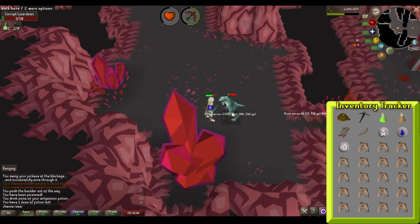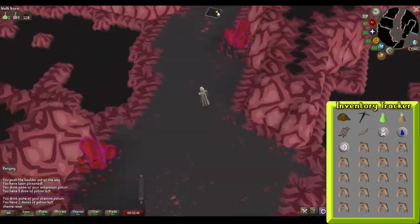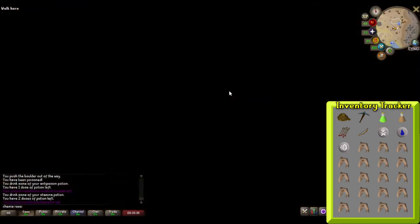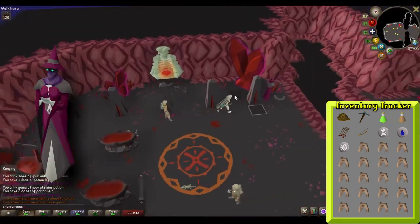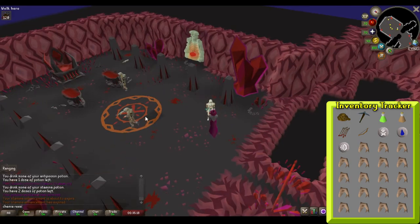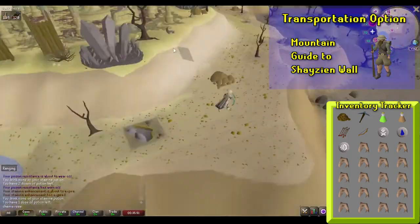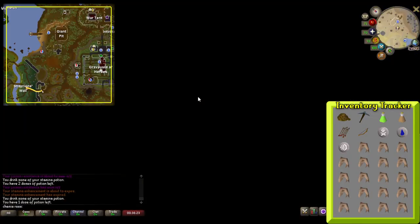Kill the lizardman using whatever combat style you prefer. Once done, inspect the unstable altar past the gate. Head back to Historian Duffy the same way you came and tell him what happened. He will tell you to go back to the altar — head back there and speak to him again, where he will tell you to speak to Nosy, who will give you some lore talk related to this quest. Once her dialogue is done, head back to Lord Shayzien. A quick way to get back is to head to the mountain camp and talk to the mountain guide, who will transport you to Shayzien.